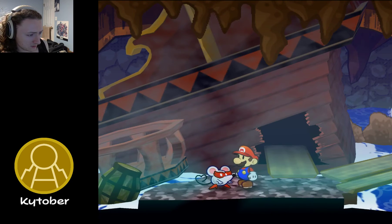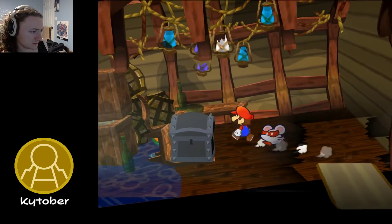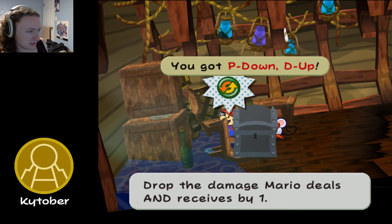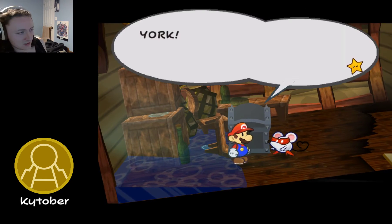By the way, Miss Mouse, do you smell anything? Nope. Allow me to introduce you to a friend: P-Down, D-Up. Damage Mario deals and receives reduced by one. If we want to go for a partner setup, this is actually pretty good. Because if Mario's not the one dealing damage, he basically becomes more invincible — it becomes kind of like Koops.